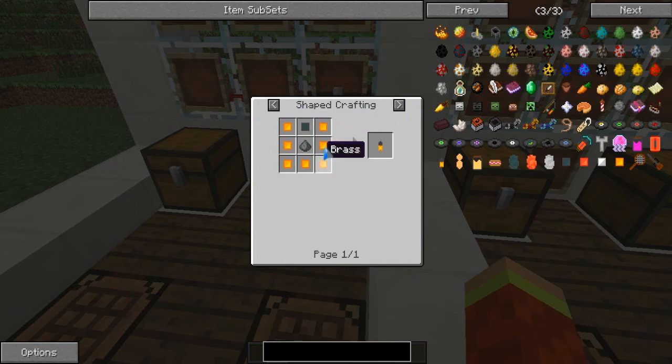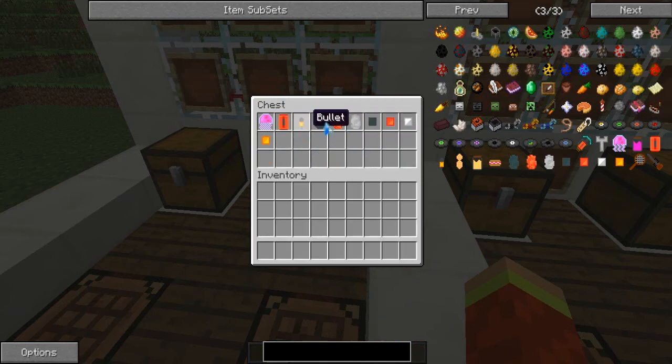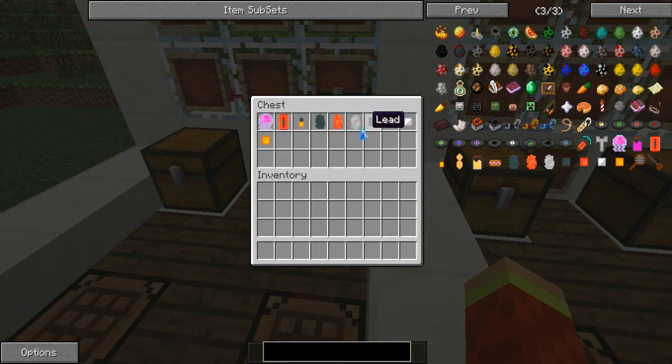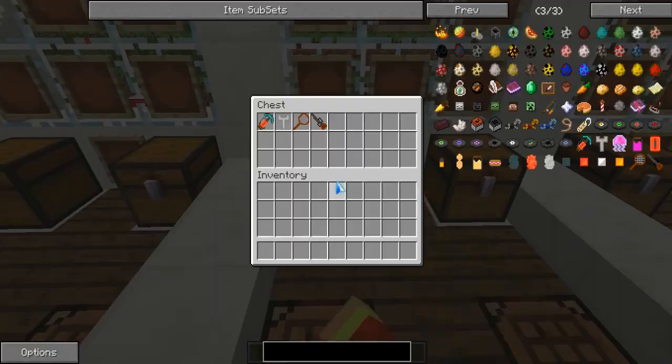You need brass for this - I'll show you how to make brass. You will need copper and zinc. Then you will get one bullet. Yeah, one bullet. Moving on to the lead chunk - you will need to smelt the lead and you will get the lead chunk. Then you get the copper chunk and the zinc chunk. They're the same - you all have to smelt them. Then you get the lead, the copper, the zinc, then the brass. I'm sorry I'm talking really fast, guys, but I'm trying to do the most I can on a Sunday.